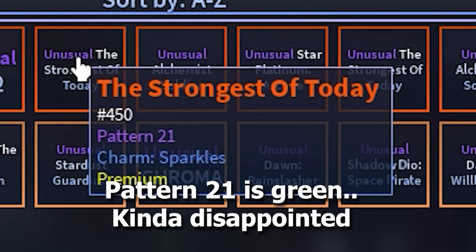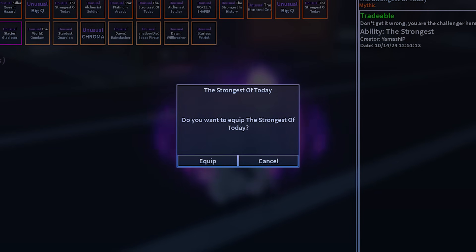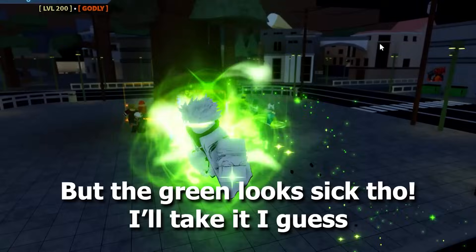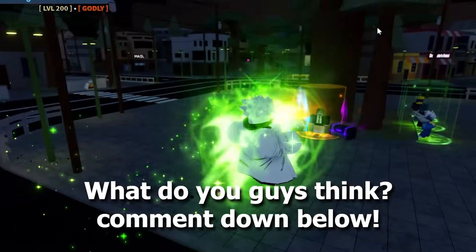Pattern 21 — it's green. Kind of disappointed. The charm is also non-premium, which is Sparkle. But the green looks sick though, I'll take it I guess. What do you guys think? Comment down below.